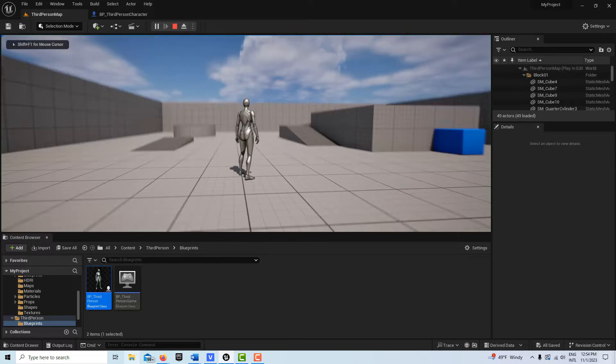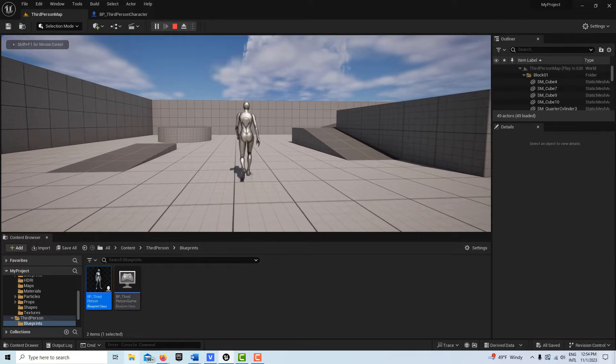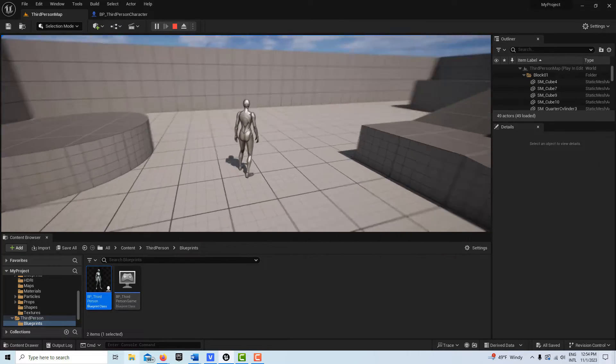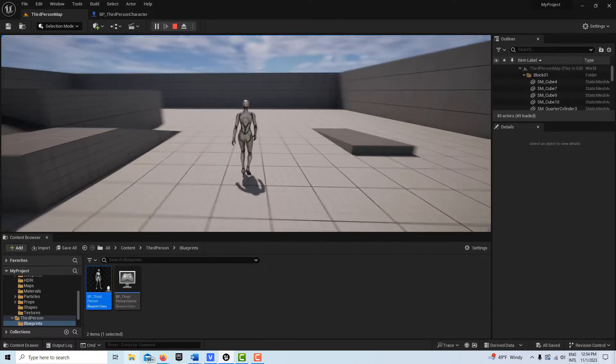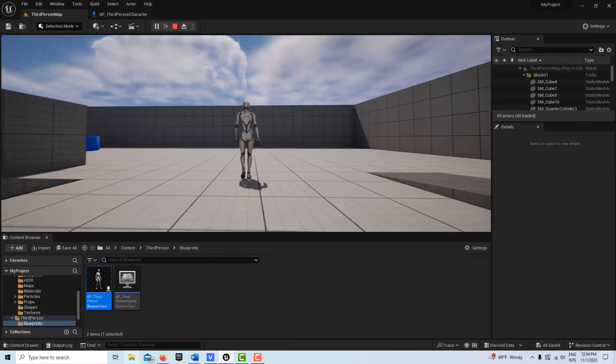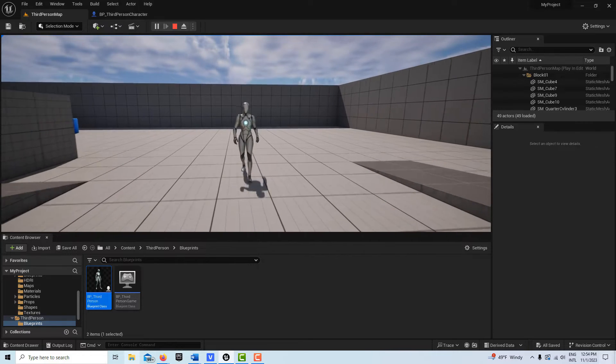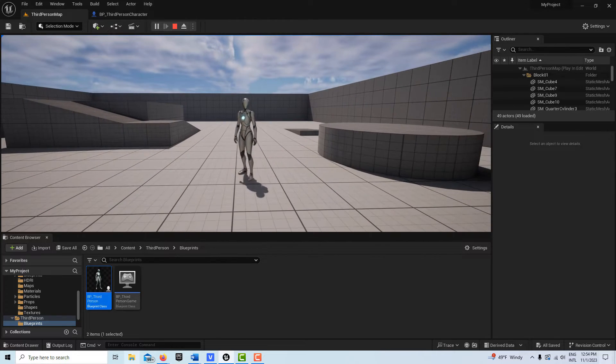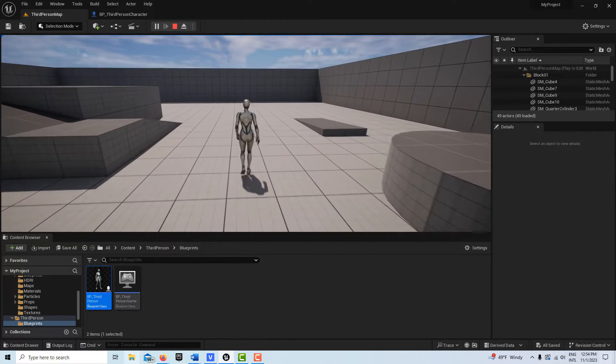Now when I hit W she's walking, but honestly she kind of looks mad — like an angry walk. It's kind of a little bit fast still, but I noticed the feet aren't slipping or sliding, so that's good.